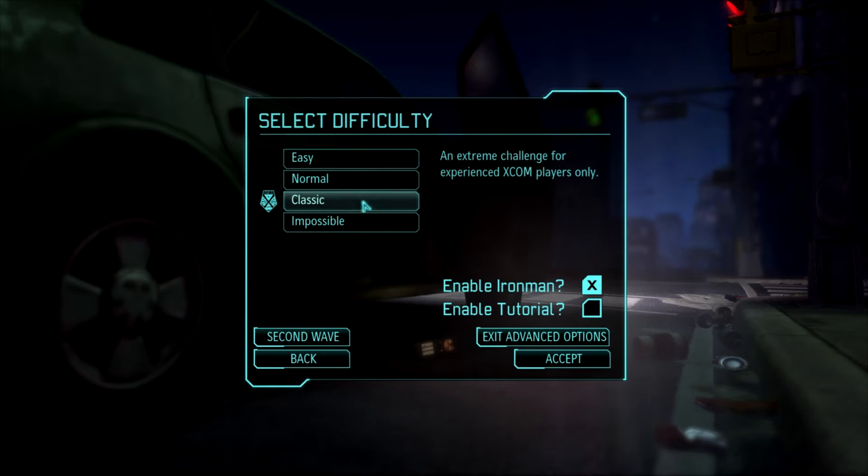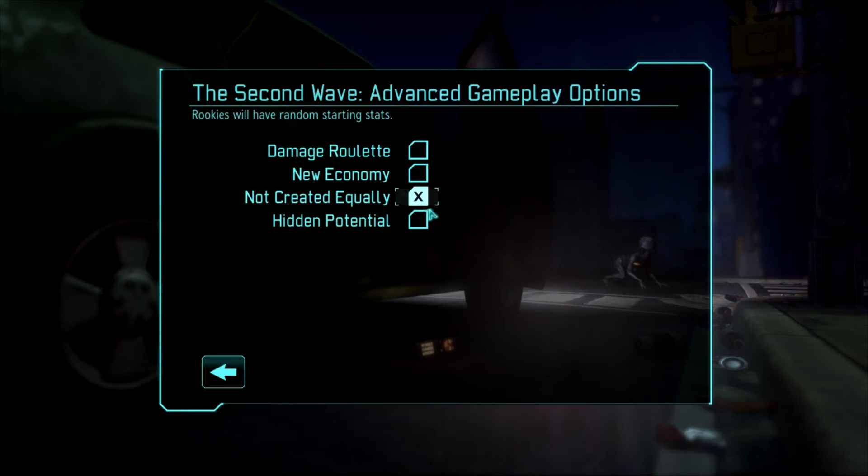But for these purposes, we're going to do Classic Iron Man, and I'm going to add the second wave options. I selected Equally and Hidden Potential.